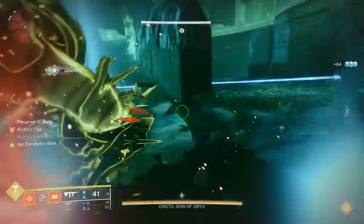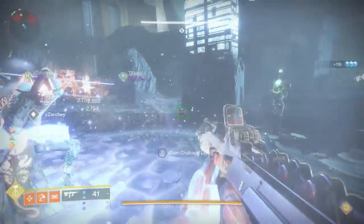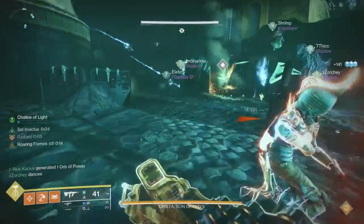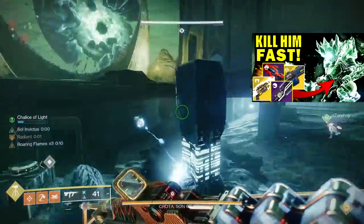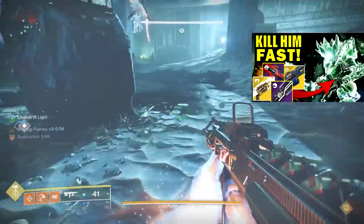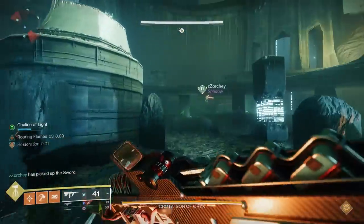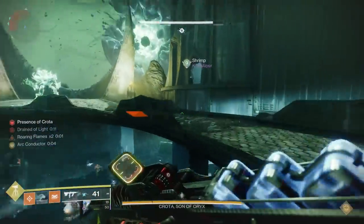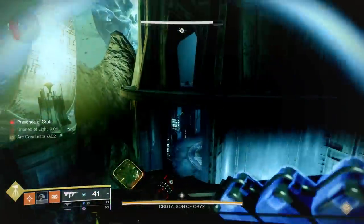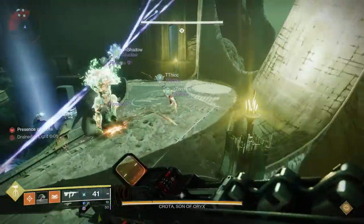Overall, guys, you can pretty definitively get a one-phase kill on Crota utilizing swords, and I did do a separate video talking about the best ways to get those one-phase kills and a lot of other tactics aside from just swinging your sword. However, there has been a lot of debate over which swords are actually the best. Is it the Lament? Is it the Bequest, the Gold Tusk, all of that stuff? Well, that's what this video is going to attempt to find out.